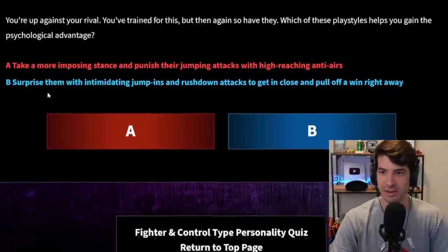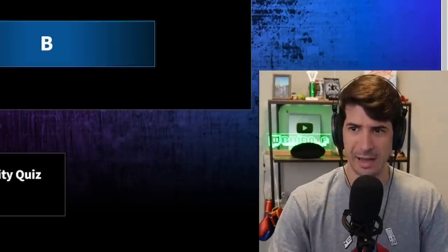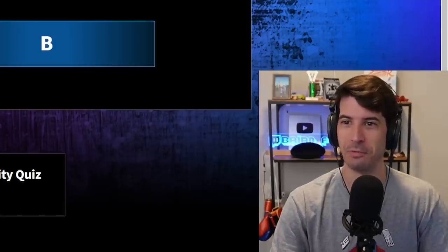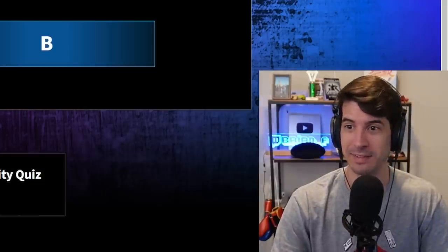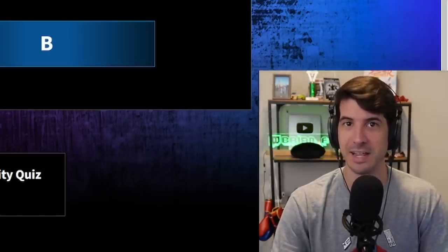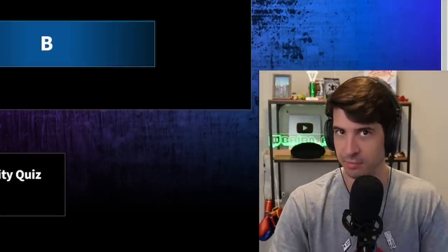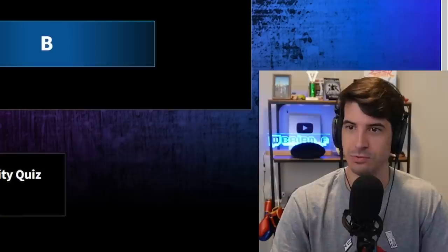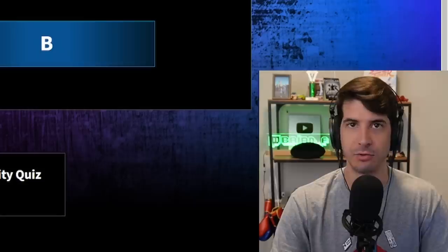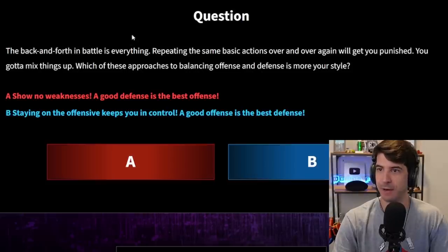Question four: You're up against your rival — you've trained for this, but so have they. Which play style helps you gain a psychological advantage? A) Take a more imposing stance and punish their jumping attacks with high-reaching anti-airs. B) Surprise them with intimidating jump-ins and rush-on attacks to get in close and pull off a win right away. I don't think jumping in is generally that great. Getting anti-aired is par for the course, but a surprise jump-in that lands is very psychologically damaging. Generally I'll go with A — controlling the neutral as long as possible.